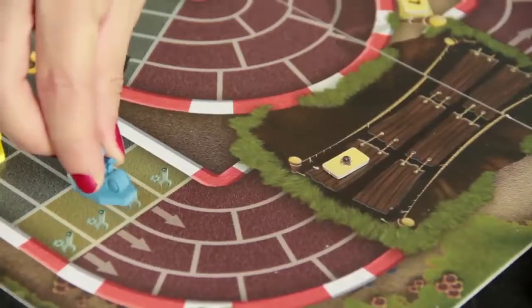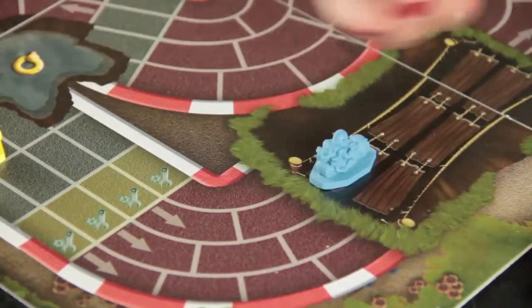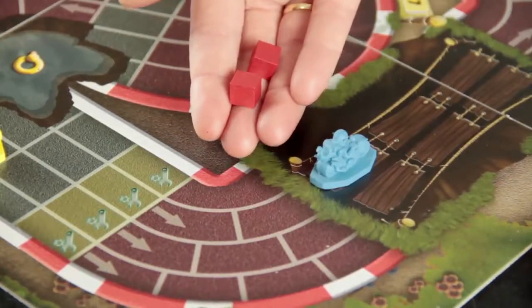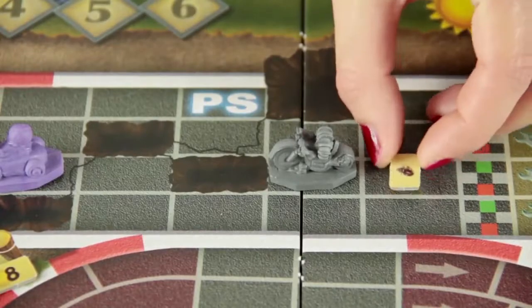When a player enters a square with a token, they take it and receive the brakes or nitro cubes indicated, provided they have room for them. Remove Lord's miniature once you have exhausted all of its tokens.